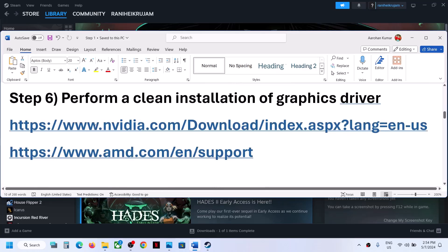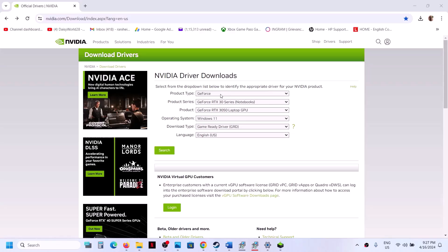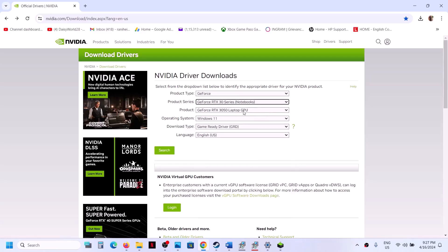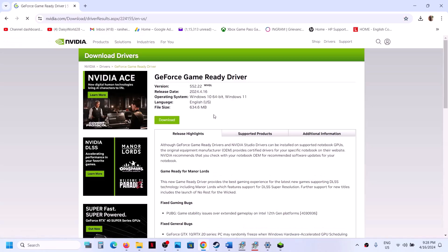The next step is to perform a clean installation of your graphics driver. If you have an NVIDIA card, go to the NVIDIA website; if you have an AMD card, go to the AMD website. Select your product type, then select the right series and your specific graphic card. Select Windows 11 or Windows 10 accordingly, select Game Ready Driver, and then click Search.